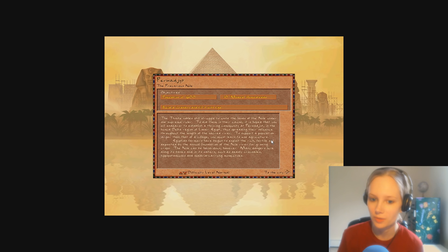The thin-eyed nobles still struggle to unite the lands of the Nile under one supreme ruler. To aid them in their cause, it is hoped that we will endeavor to establish a thriving community at Perwadget in the human delta region of lower Egypt, thus spreading their influence throughout the length of the sacred river. To support a population larger than a village, you must learn to use agriculture. Egyptian farmers have begun to exploit the rich fertile soil deposited by the annual inundation of the Nile river for growing crops. The Nile can be hazardous, however — many dangers lurk along its banks and in its waters, such as deadly crocodiles, hippopotamuses, and malaria-carrying mosquitoes.